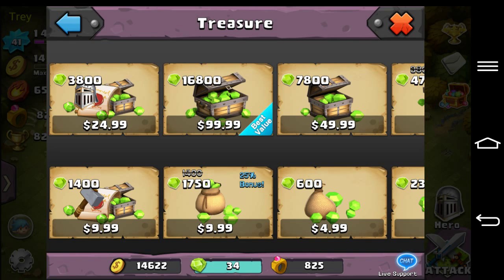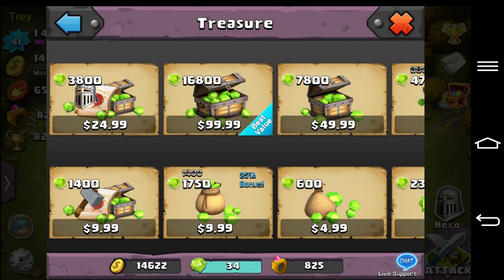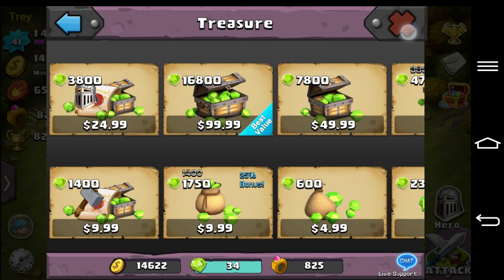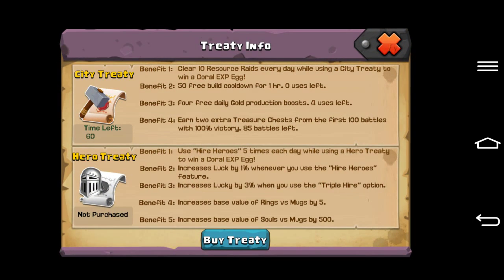So you're going to get $10 worth of gems and a treaty. Anyway, benefit one: clear 10 resource raids every day while using a city treaty to win a Coral XP egg.